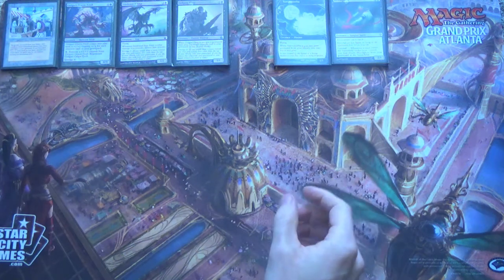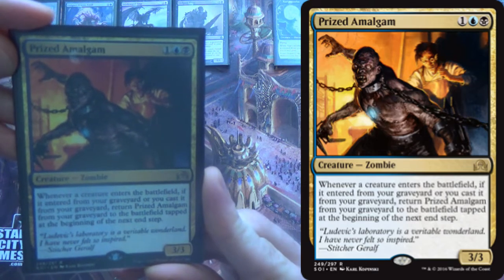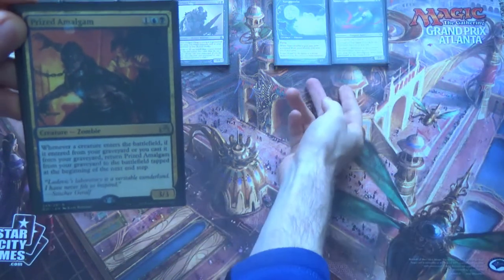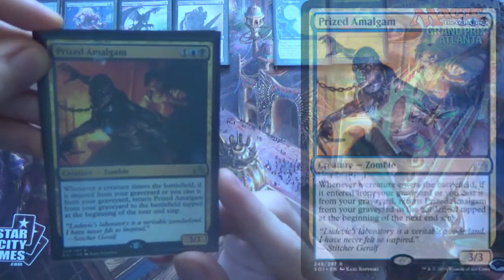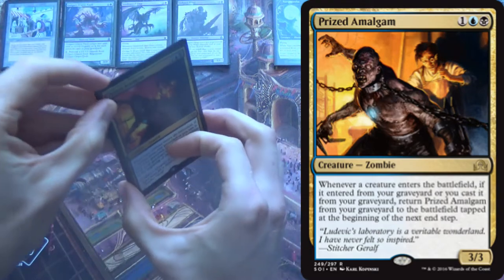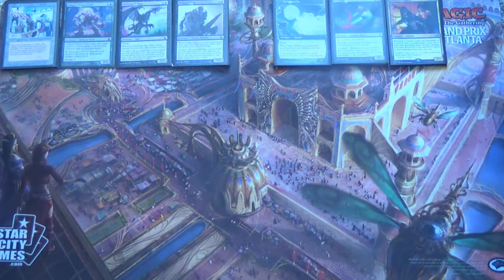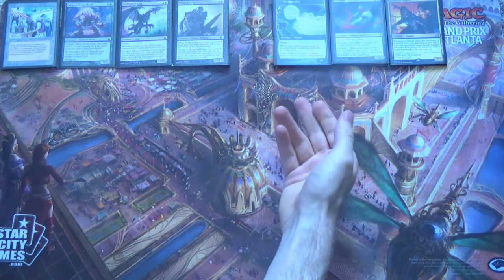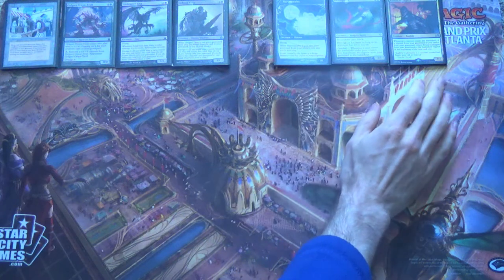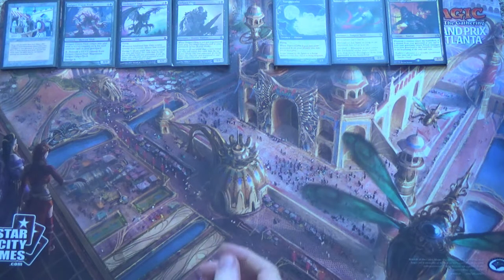We do have one more creature to get out of the way, and that is Prized Amalgam. Whenever a creature enters the battlefield, if it entered from your graveyard or you cast it from your graveyard — and conveniently, we've just covered two that enter from the graveyard — return it from your graveyard to the battlefield tapped. This gives you even more creatures. Importantly, Amalgam has to be in the yard when it triggers. So if you hit a Narcomoeba and then later hit Prized Amalgam during your Bazaar activation, you'll need to hit something else to trigger Amalgam. But that's easy enough to do.